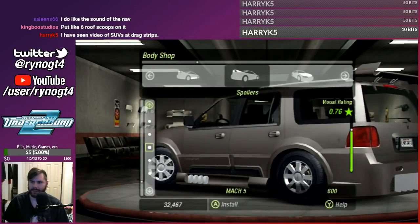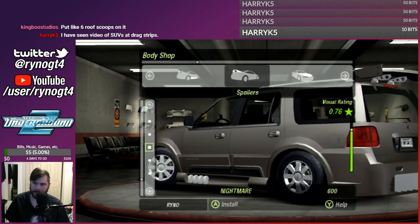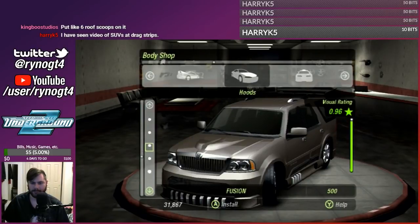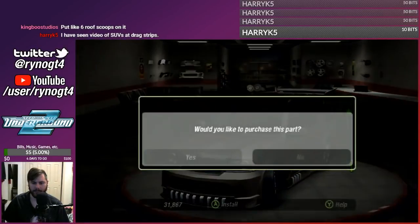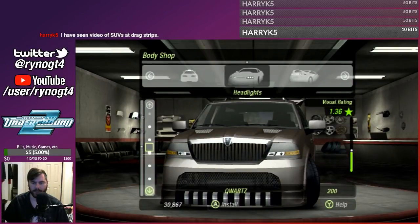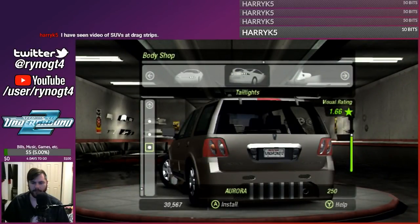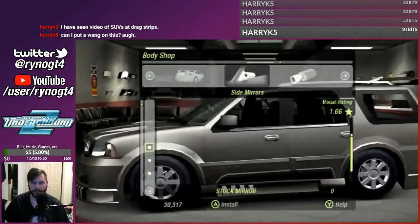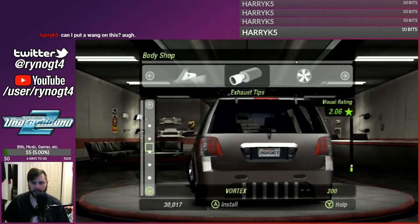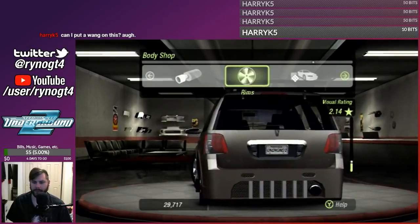Holy fuck, that looks... Checking the visual rating. Let's go with Groundmaster. Hoods - let's go with Sybil. Headlights - I'm not putting a roof scoop on this thing. Might put some headlights depending on how disgusting they look. That one looks normal-ish, let's go with that. Taillights - Impact. Mirrors - I like the Renegade mirrors. Exhaust tip - put a big exhaust tip on it because it's a big vehicle.